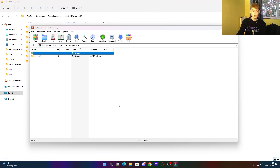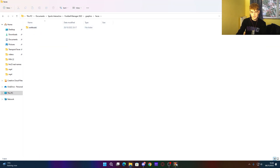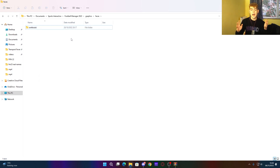To install your face pack, get your face pack folder and navigate to Graphics > Faces, then just paste or drag the folder across into there. Delete any empty leftover folder and your faces are installed.